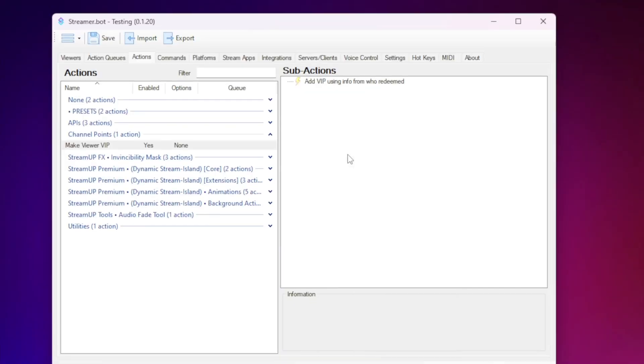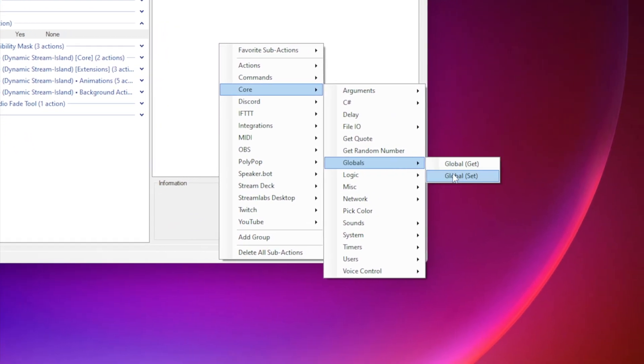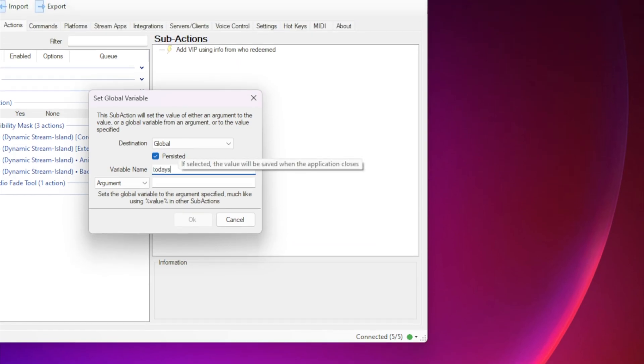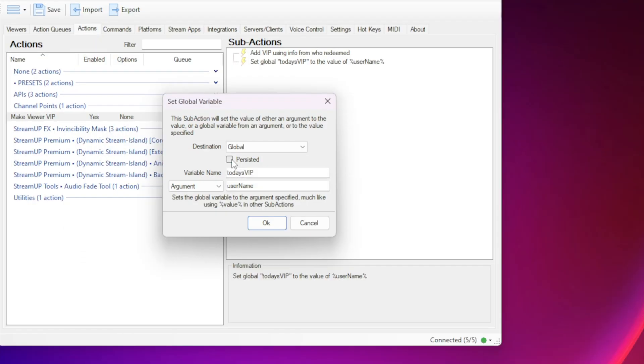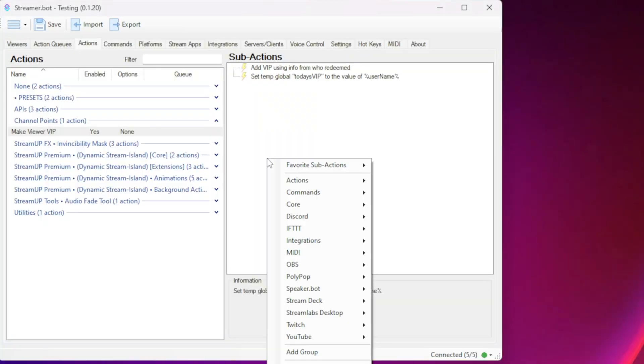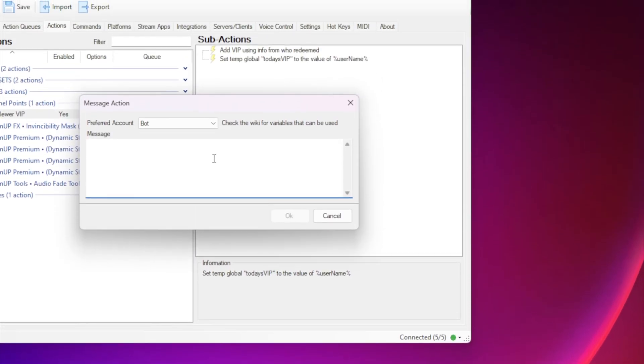Now we need to take it a step further. To make StreamerBot remember who today's VIP is, we need to create a global variable. Right-click, select Core, Globals, Global Set. Give it a name like 'Today's VIP' and change the value to Username with the same capitalization. I'd recommend unchecking Persisted, as you don't want StreamerBot to remember this variable after it closes. Now you can add some other commands if you like, such as a Twitch message to indicate that user has successfully got their hands on today's VIP, and maybe some cheeky effects or something like that.